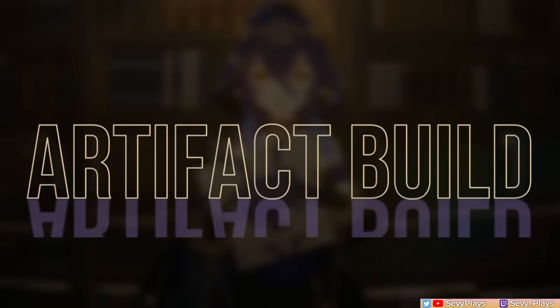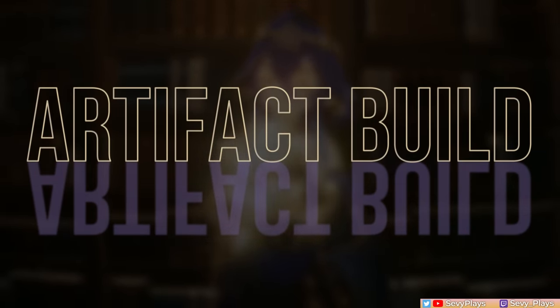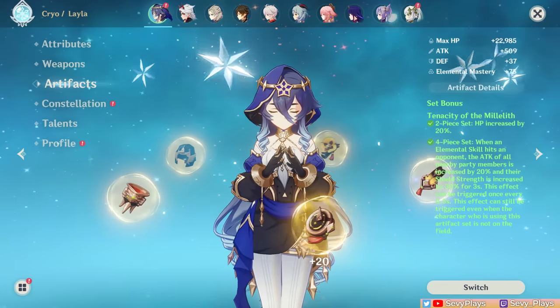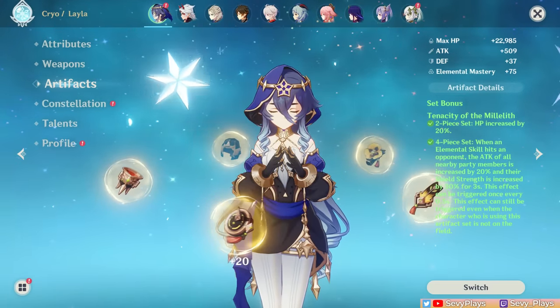Moving on to her builds — when it comes to artifacts, you can either go for a support-focused or hybrid support-DPS build. My personal recommendation is to focus on her as a support, but I'll also discuss how to build her for more damage.